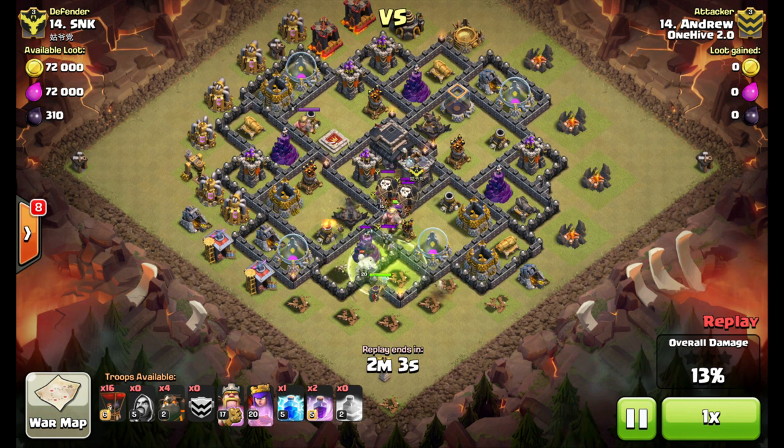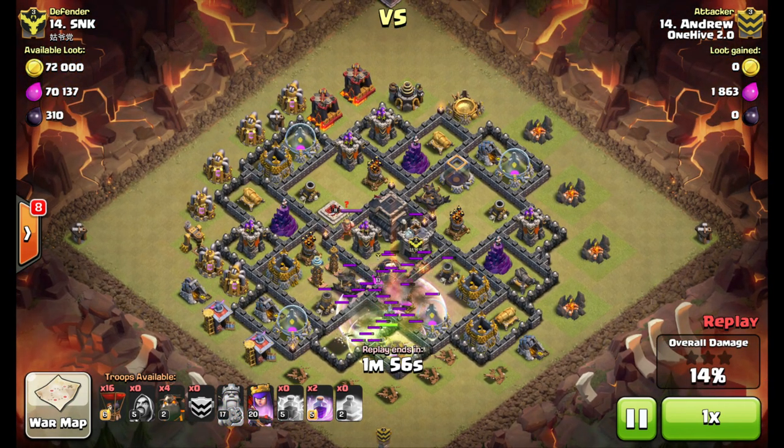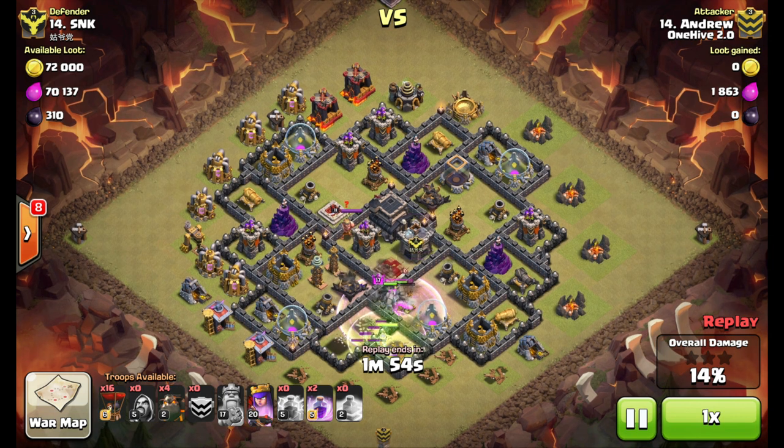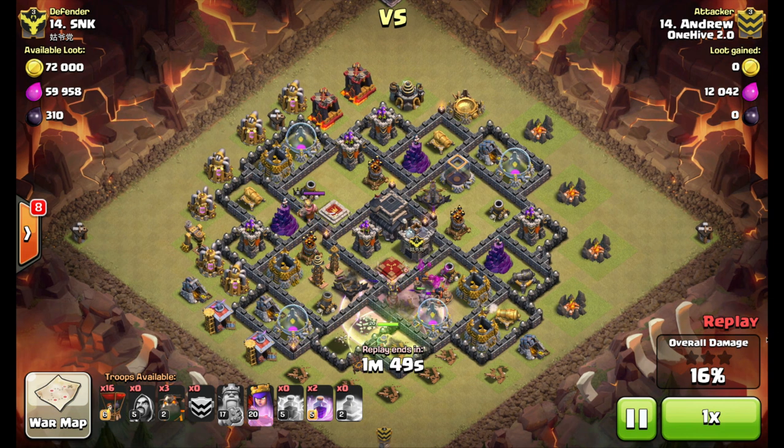Lightning on the clan castle — besides taking out the witch and the wizard, it's kind of ineffective with the two balloons in there, but taking out the witch was key. He uses the king's ability pretty early to take out the enemy archer queen, and the first air defense goes down. Mission accomplished.